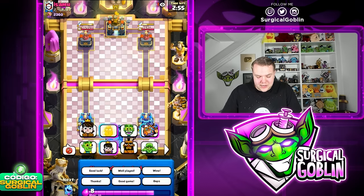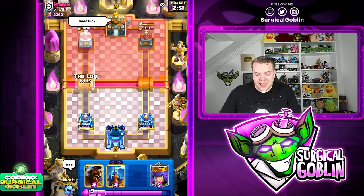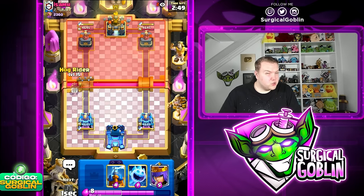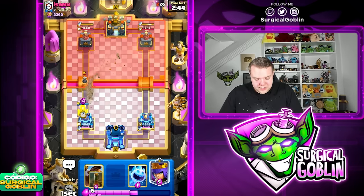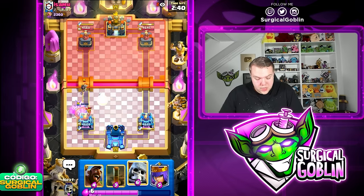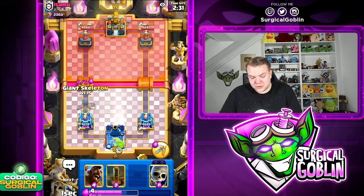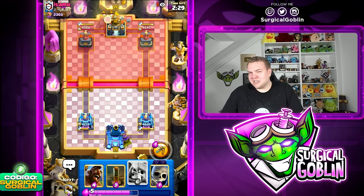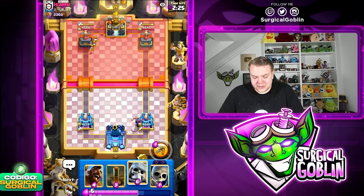Okay, game number one. With the dagger dashes in the meta, I feel like it's not really a good play to start with Hawk Rider first. Nowadays there's a lot of people running Goblins, Ice Spirit, and in general it's just really easy to stop the Hawk Rider and give them a positive elixir trade. So I think nowadays you need to be careful when to use it and when not to.